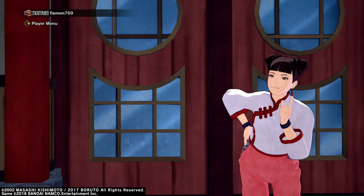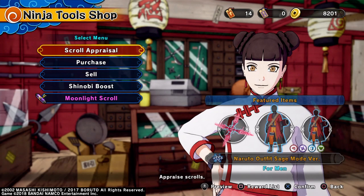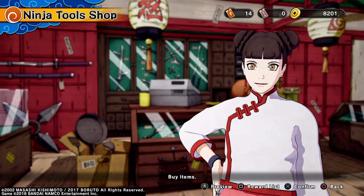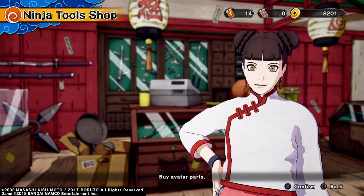So you want to go to Tenkin, and you want to go to the Purchase section. After you're in the Purchase section, go to Avatar Parts.